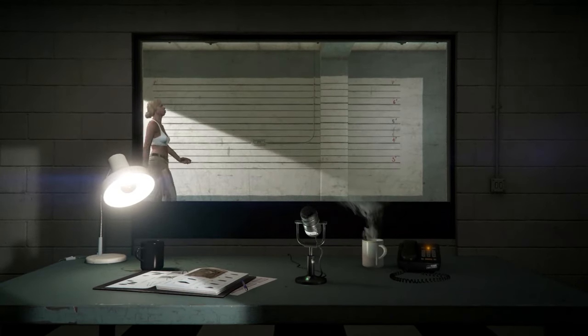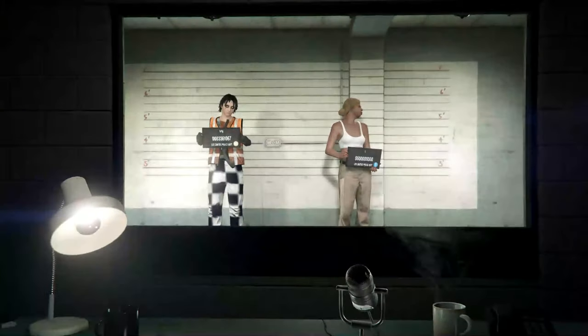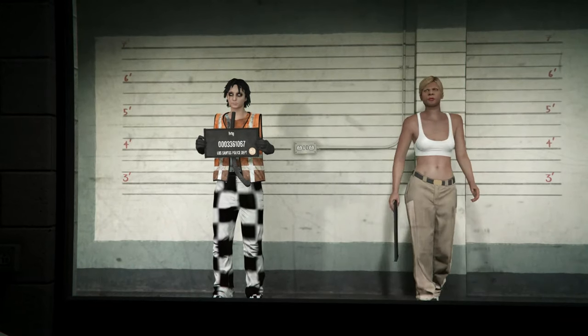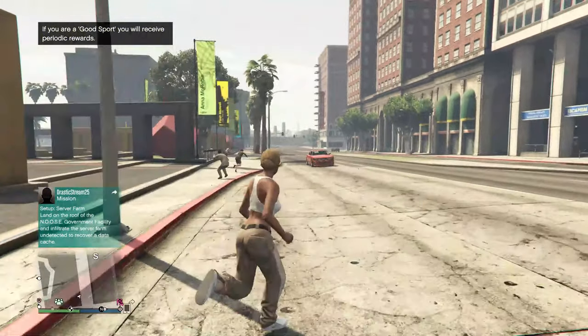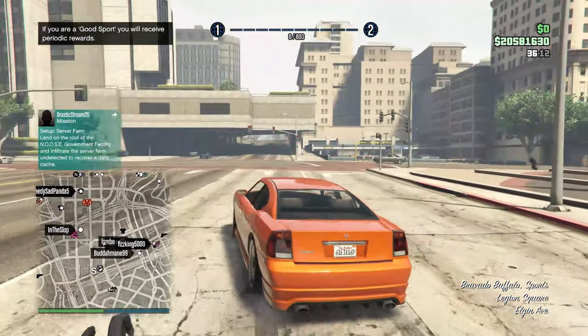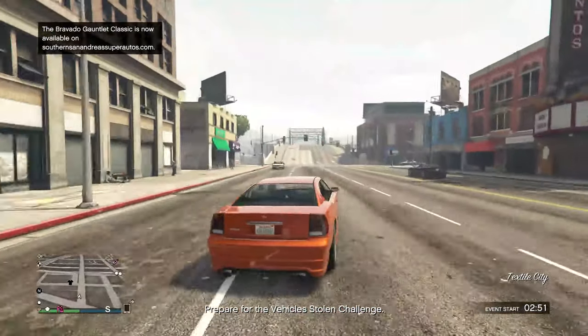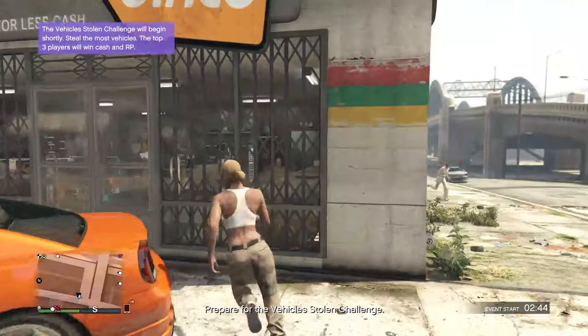Go over here and make a girl character — my girl character is already made so I don't have to make one. When you make a character, the casino thing will pop up but it won't mess up the glitch. Load onto online and I'll be right back. Okay, I'm back. Head over to the clothes store — make sure the clothes store shows on your map. If it does not show on your map, you have to make a whole new girl character and restart that part of the glitch.